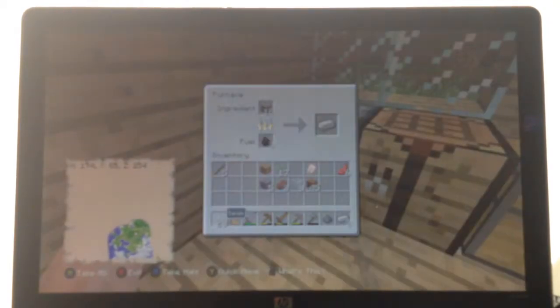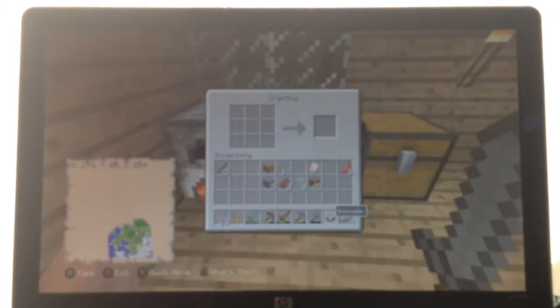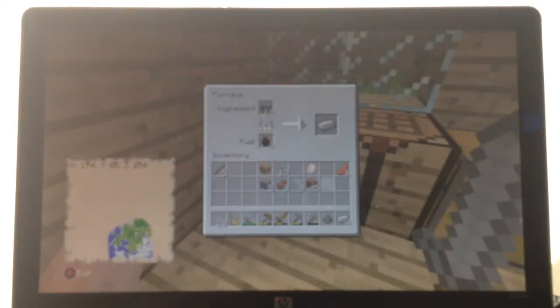It's over there, chillin' in the corner. So we gotta make sure that we deal with the enderman first thing when we go in the cave system, or else we are just gonna die. I do not feel like dying right here. Not now. The thing I hate is that when you die in Minecraft, you lose all your items and your armor and stuff.